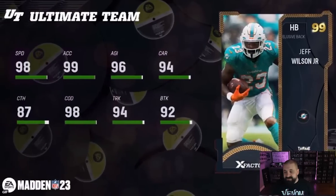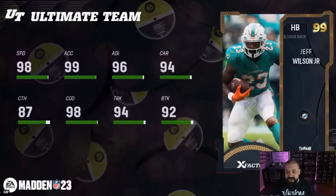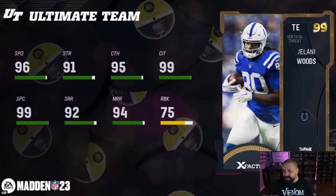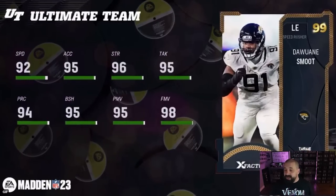Joben Bentley, middle linebacker for the Patriots — 98 hit power, 98 block shed, 89 zone — you've got to get that up into the 90s if the AI is going to control him — and 95 speed. Jeff Wilson Jr. — 98 stock speed for the Dolphins, 94 trucking, 92 break tackle, 96 acceleration, 99 agility, 98 change of direction, and 87 catching. Decent, but Eric Dickerson is still better. Jelani Woods — tight end around six five or six six — 96 speed, 94 mid route running, 92 short. Parham's definitely going to be better, but 99 catch in traffic and 99 spec catch is impressive. Duke Shelley, cornerback for the Raiders — 98 stock speed, 97 press, 99 zone, 98 man. Looks pretty good, should get Deep Out Zone KO for zero AP.